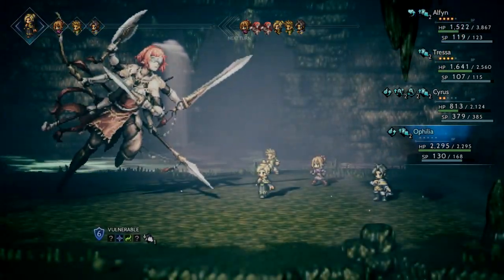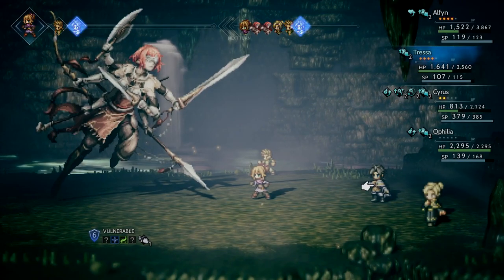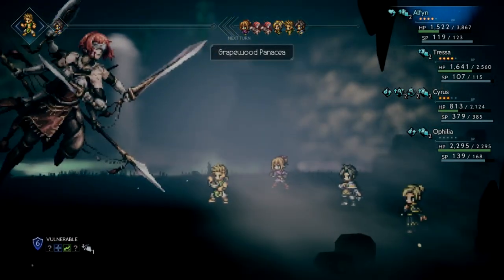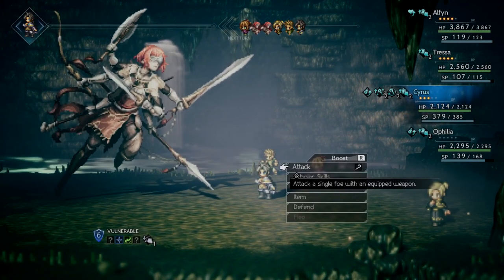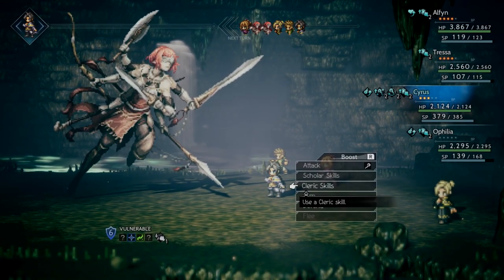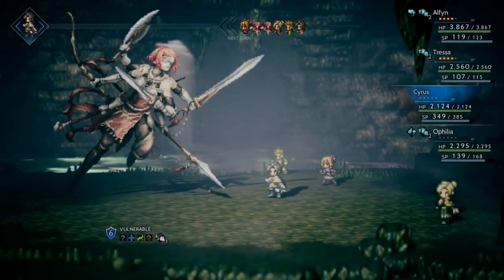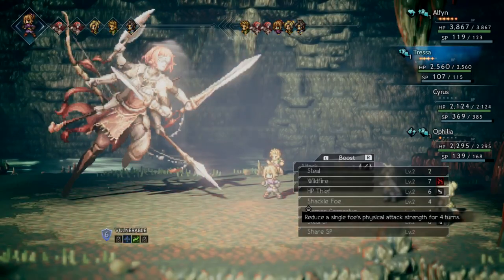Just Blizzard. Then on Tressa's turn I'm just going to have her use an Energizing Pomegranate. I'm going to use a Purifying Dust with Essence of Grape - by the way, you can get those pretty easily, you can buy those. Essence of Grape is probably the easiest one to buy, Purifying Dust is not in every store but it might as well be, it's pretty common to find. So we'll just get Alfin's Enlightenment on Cyrus there. Since I'm going to debuff her, we'll just do Shackle Foe.